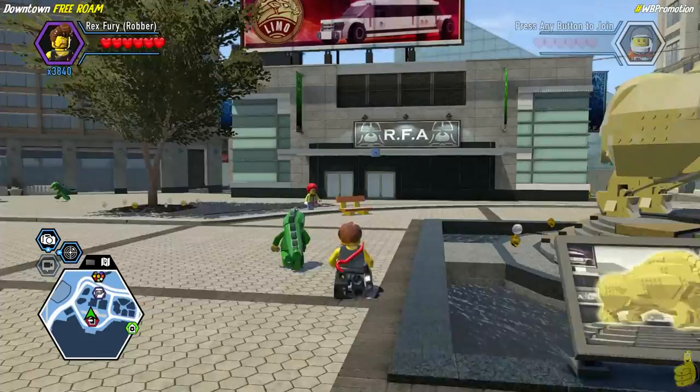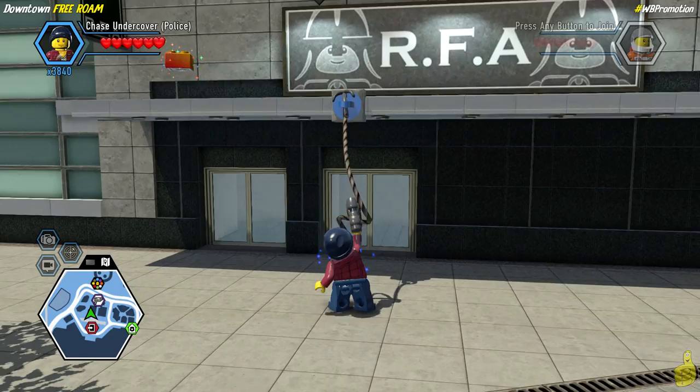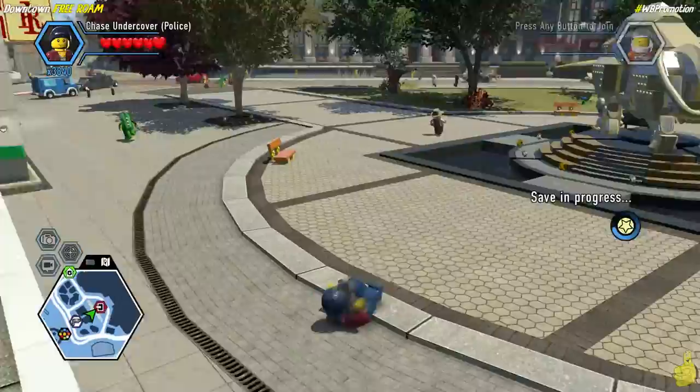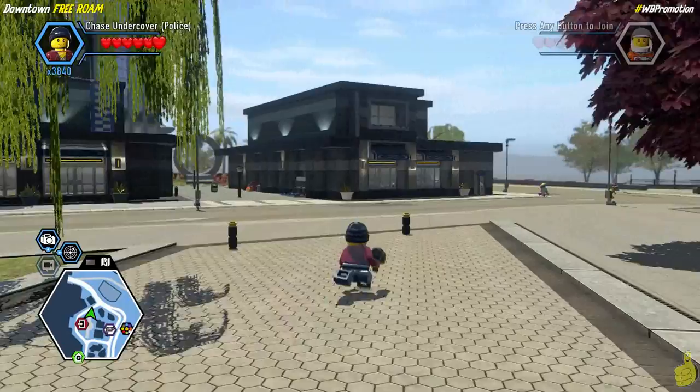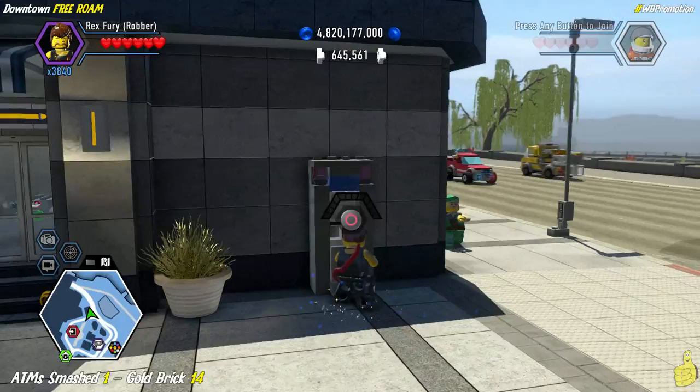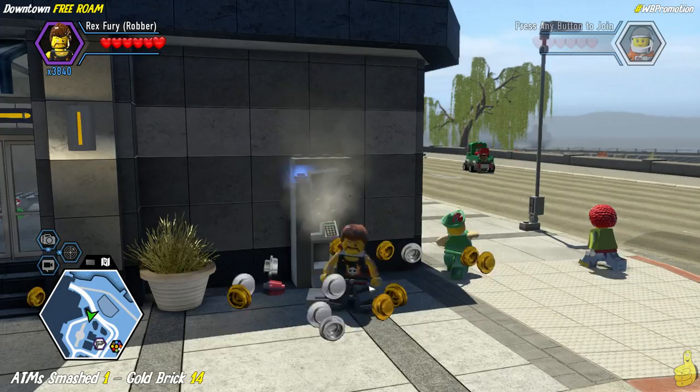Next up we've got an ATM to destroy. Make sure you pull out your cash first, then switch to the criminal edition of Chase McCain or Rex and smash it — spam the button till she blows and collect your gold brick. Now we've got two wonky buildings side by side with collectibles on top of both.